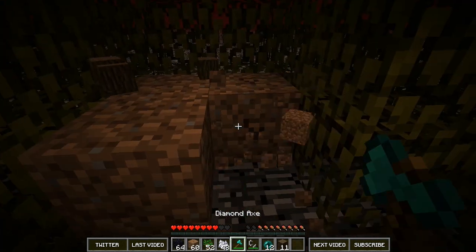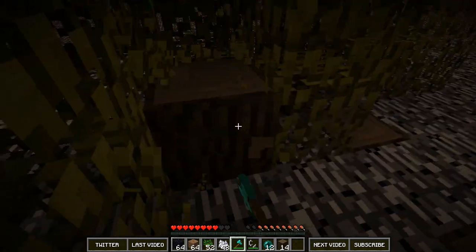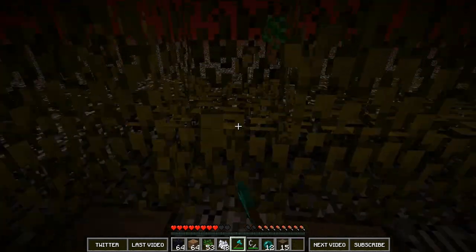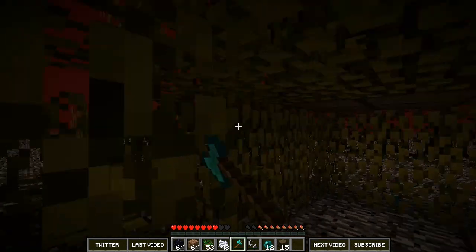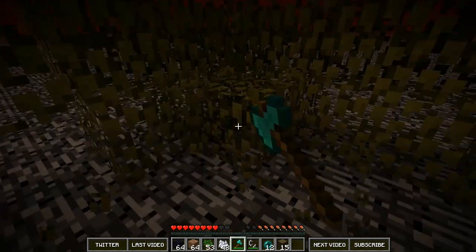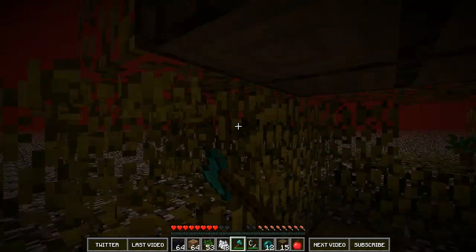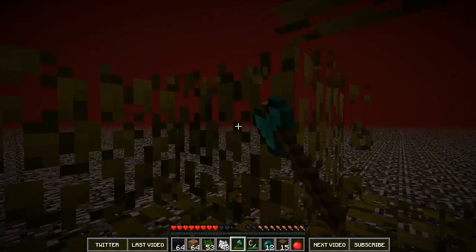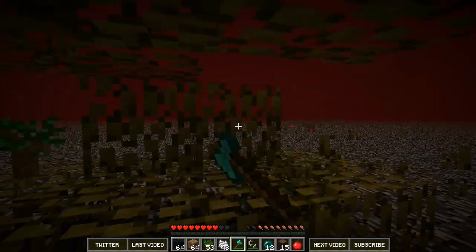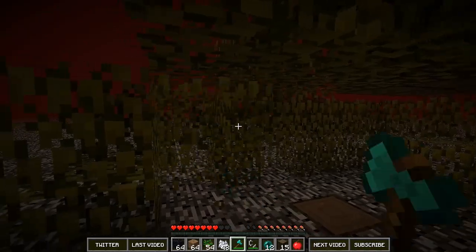So if you have something in the nether, like a train station, this will allow you to get on top of the nether. You can simply build a train station up here, and for fast travel you will be able to go hundreds of blocks a lot faster. I just wanted to get rid of all these leaves.